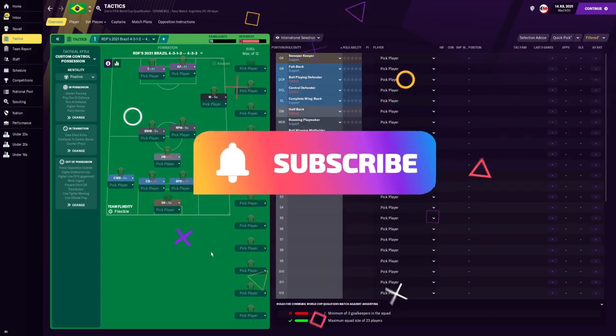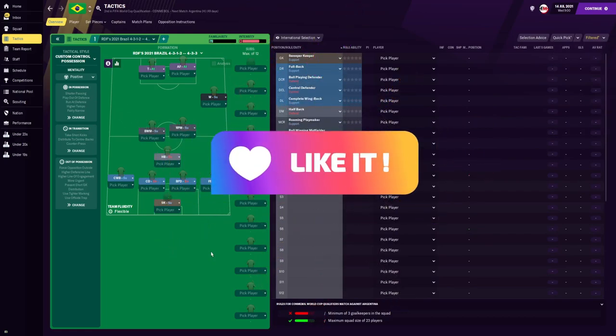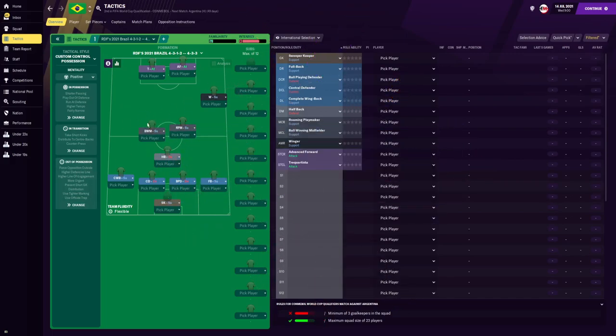So here we have RDF's Brazil 2021 tactic. I'm not really sure what formation to call it — you can say it's a 4-3-1-2 with four defenders, three midfielders, the one and the two, or a 4-3-3 with four defenders, three midfielders and three attackers. Of course, it all depends on which way you interpret this.